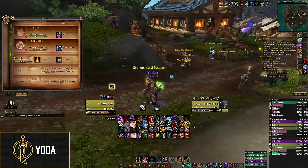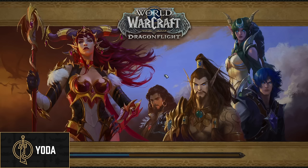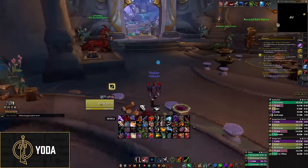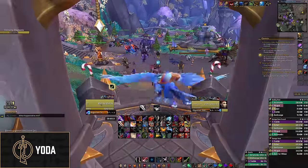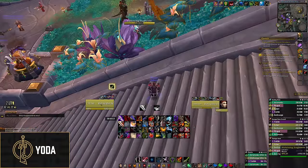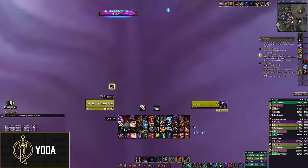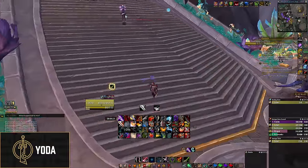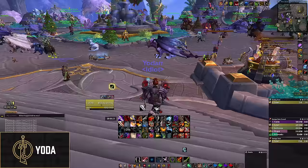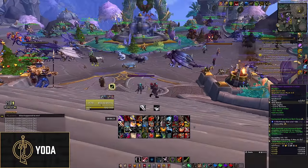I'll go to Valdrakken real quick to demo this. You get it in Kul Tiras or Zandalar depending on your faction — find the engineering trainer there. You can knock this mob — bang! So you can use that to knock a mob out of Sanguine, group a caster, group an archer, whatever. It's a 10-minute cooldown and doesn't share cooldown with your pot, so you can use it like twice a dungeon. Not omega game-changing but definitely useful, especially in Blackrock Caverns.